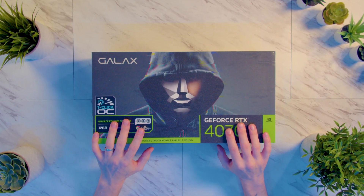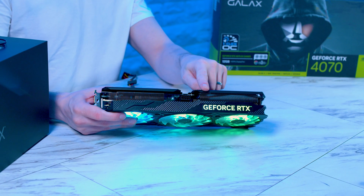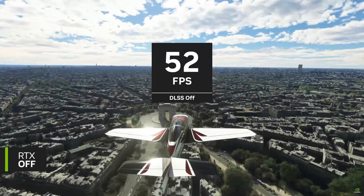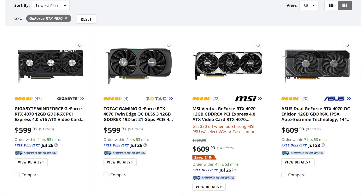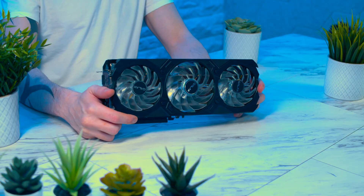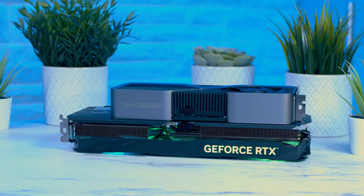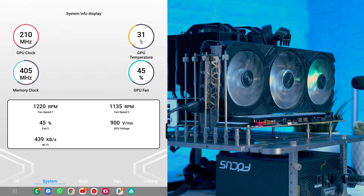What makes one graphics card stand out from another? An interesting question that Galaxy thinks they have the answer to. This is the RTX 4070 EX Gamer, and being a 4070, it has roughly the same performance as an RTX 3080, but with the additional benefit of DLSS 3 with frame generation. But that's the same for all 4070s, and doesn't make this one special compared to the Founders Edition — but they are quite different: different cooler designs, different power solutions, and some interesting software implementations that Galaxy thinks gamers will prefer.